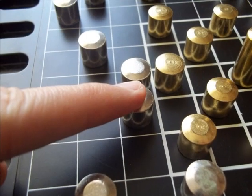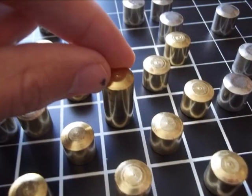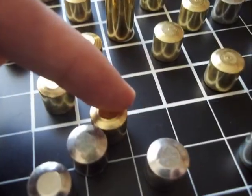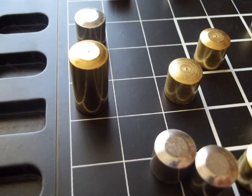On a player's turn they make two orthogonal movements with the small ships, one orthogonal movement with the flagship, or one diagonal capturing movement. Play continues until one player has fulfilled their win conditions and they are the winner.